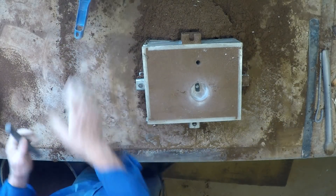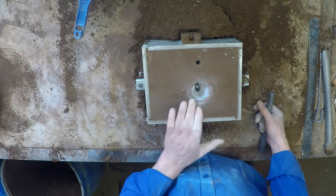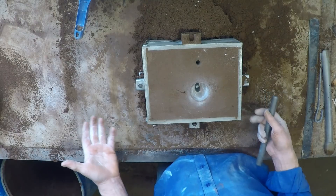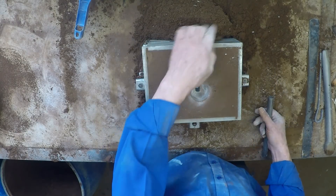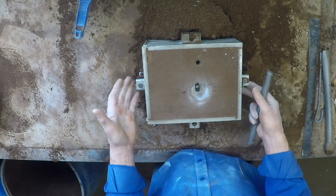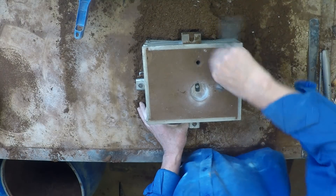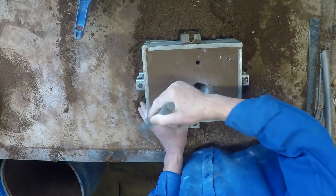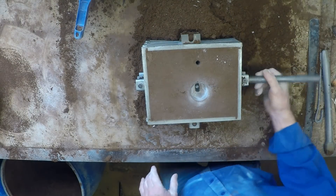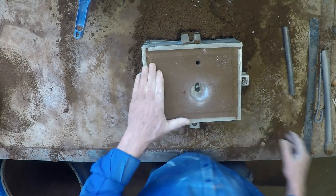I could just lift this box and hope that the pattern comes with it, then lift the pattern out of this box when it's turned over, and lift the pattern out of the bottom box as well. But with this particular pattern it's a bit unreliable as to whether it'll stay down or come up — you just don't know what's going to happen. I find it's a bit easier to just lift the cope box off the pattern.